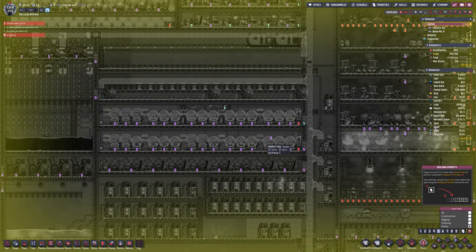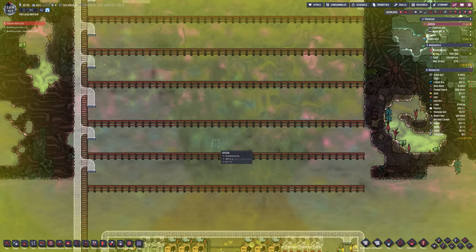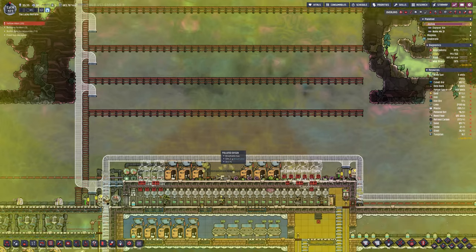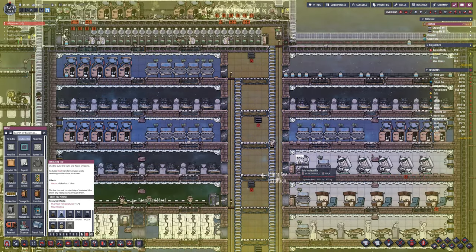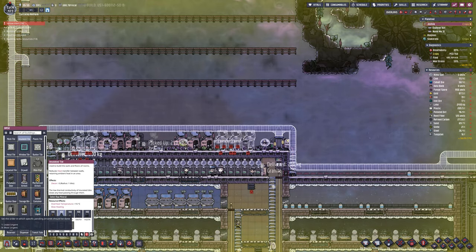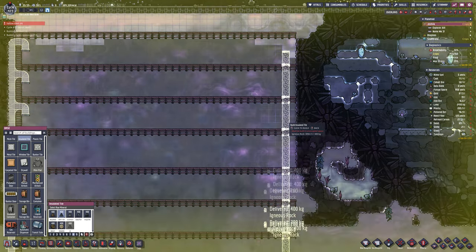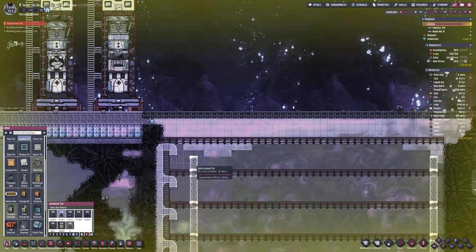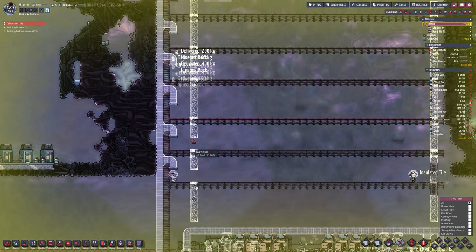A couple of cycles later and the digging has commenced. I turned off the atmosuits again — as you can see, that's why they're all fallen nice and topped up. I set everybody to dig, set all the priorities to digging, and basically just forced everybody to dig and do nothing else. They ignored farms, critters, everything. But there was a lot of digging to do there and a lot of liquids that I needed to drop down and either clean up with a mop or let it just fall down to the bottom.